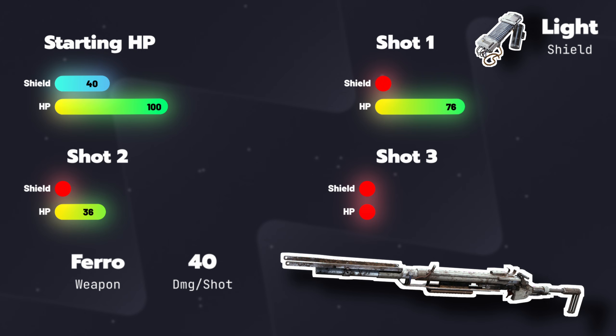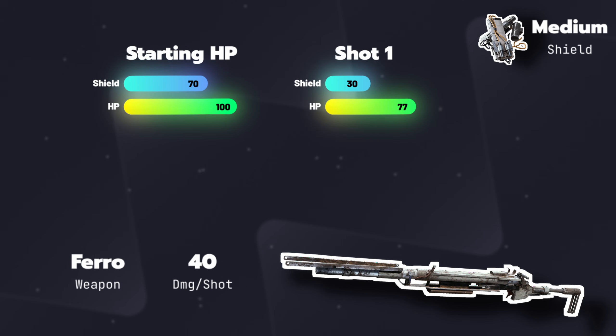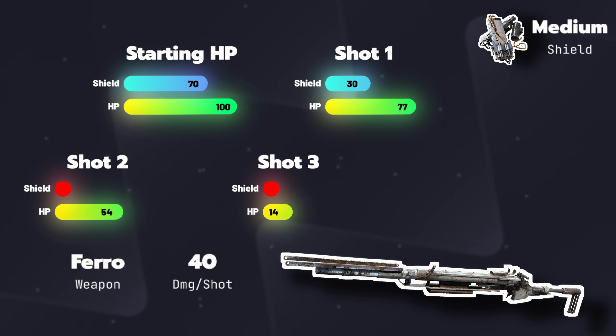With the medium shield, because of its increased capacity it stays alive after the first shot and manages to also mitigate the second shot. As a result, you survive one more shot — it leaves you with 14 HP after shot three, whereas you would have been dead with the light shield. For the record, I'm unsure whether the shield treats any damage beyond its limit as also being reduced, but either way the math shows you're still dead on the same shot.